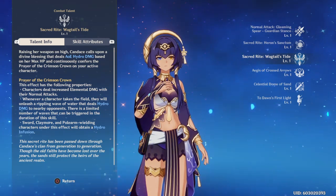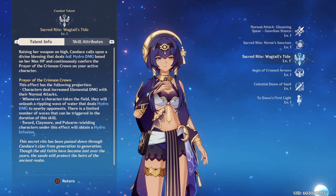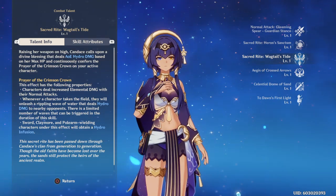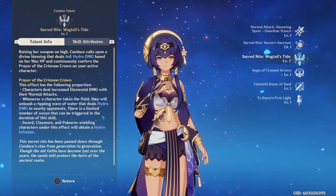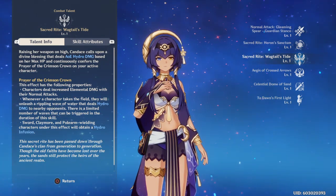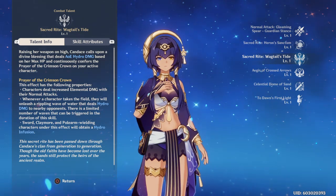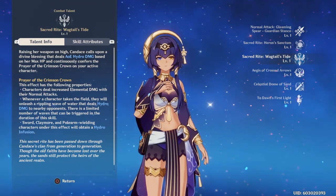Just like Beidou, this barrier lasts until the elemental skill is unleashed. After holding for a certain period of time, Candace will finish charging, and when the skill button is released or the barrier is broken, she will perform a leaping strike dealing hydro damage. Her burst raises her weapon on high, calling upon a divine blessing that deals AoE hydro damage based on her max HP and continuously confers the Prayer of the Crimson Crown on your active character. Sword, claymore, and polearm-wielding characters will obtain a hydro infusion.